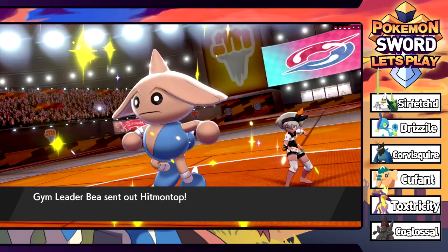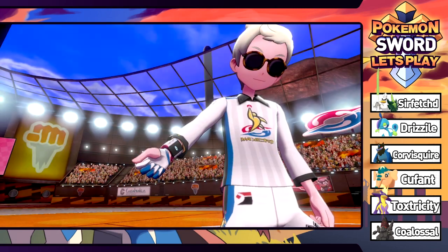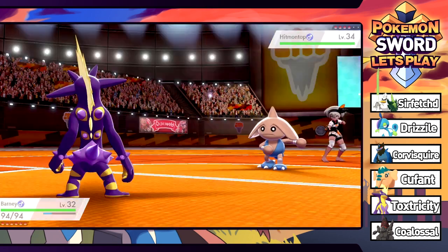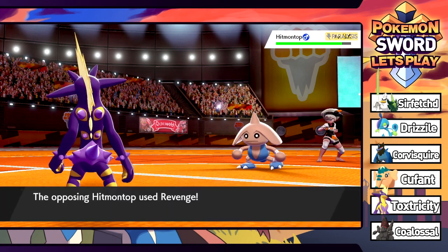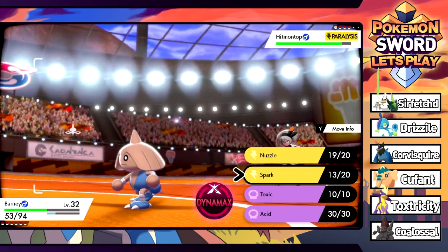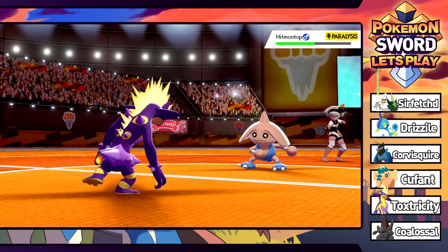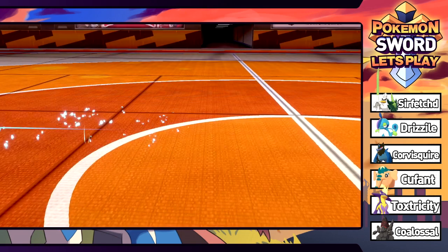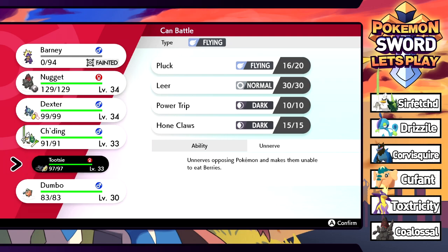She leads with a Hitmontop, level 34, still doing the Carlton dance. Going for a Nuzzle to get paralysis - does a little damage, gets paralyzed hopefully - and it uses Revenge, ouch. It does less than half. Going for Spark hoping for paralysis proc - knocks it to about half. Oh no, it has Counter! We absolutely cannot live that - and it kills Barney. Damn it - this thing had Counter and we never got the paralysis.